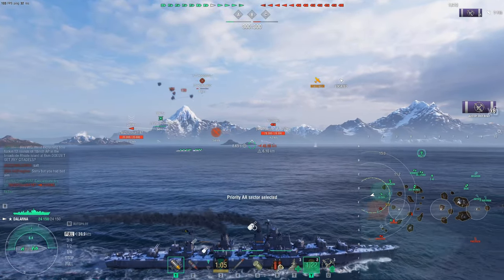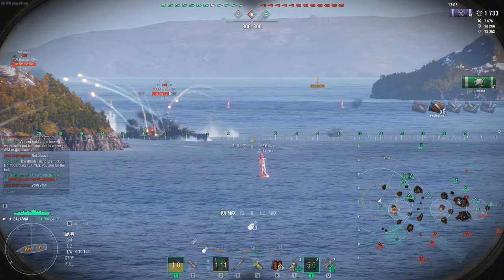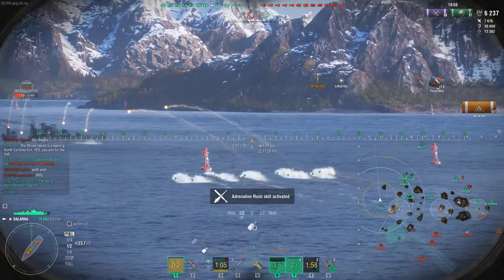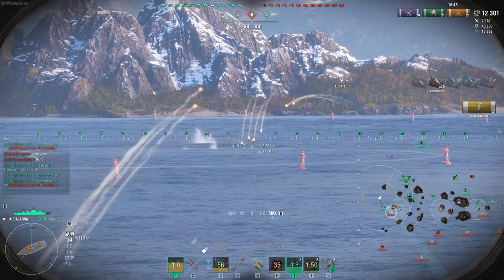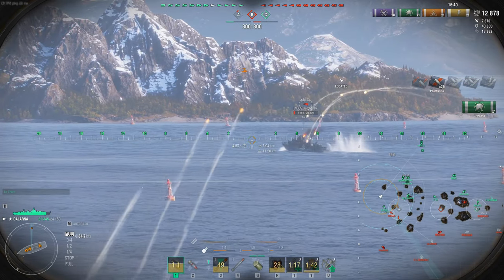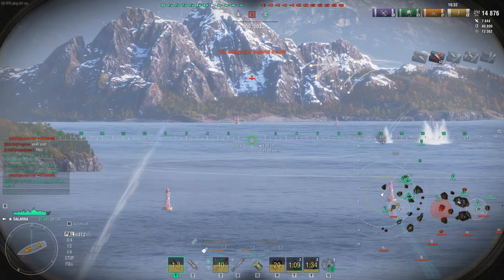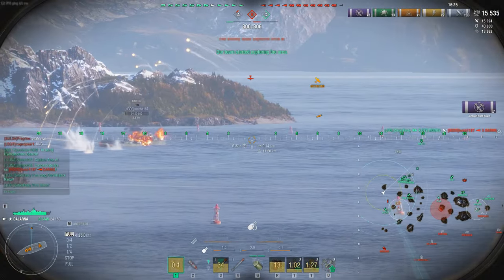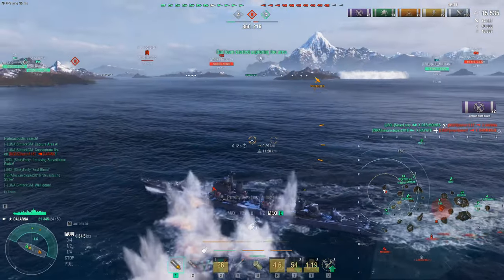We knock some planes - four planes right there - but these are mostly just the spotter planes, so nothing really to gawk at. We're taking on the Daring, and here come the bomber planes. We're trying to get as many chip shots as we can on the Daring who almost gets some nice torpedo hits. He slows down and pops smoke - very smart DD tactic, ladies and gentlemen. Unfortunately he gets caught by a radar cruiser out there. Does he get slapped? Boom - he missed. Then the Des Moines gets him.